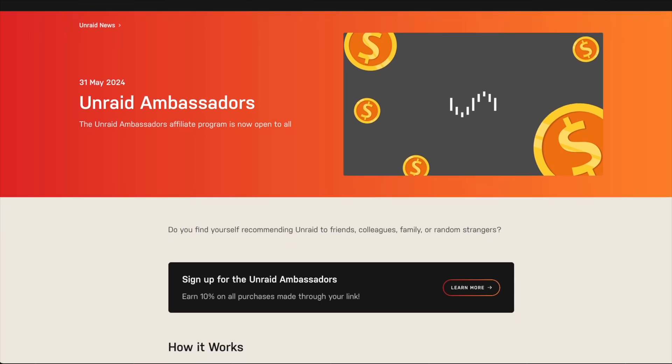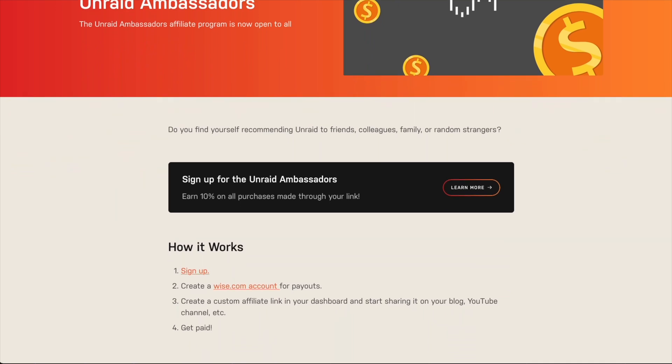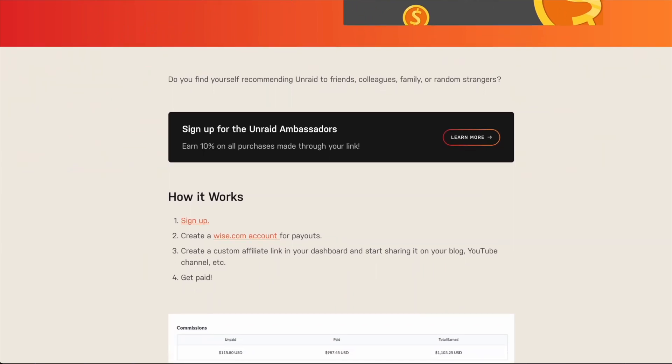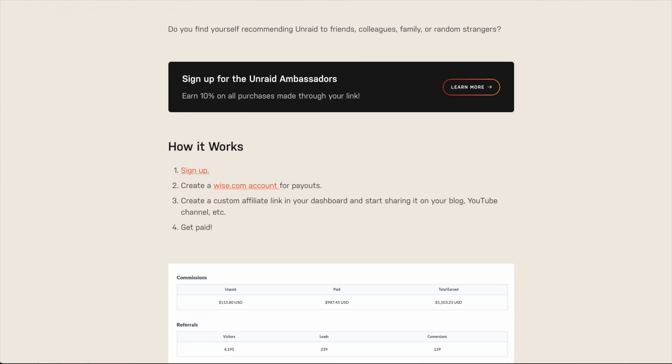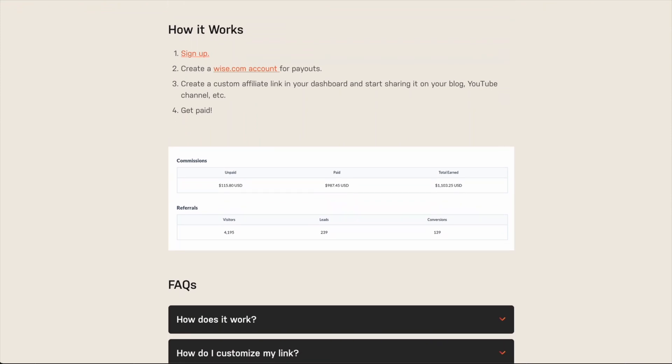Are you the type of person that talks about Unraid to pretty much everybody? Well then you might be interested in the Unraid Ambassadors program, where you can earn a 10% commission for every license you sell. You don't need to be a content creator to sign up — you can literally just be an average Joe who's enthusiastic about Unraid and wants to help spread the word or get other people started with their own NAS at home. All you have to do is go to wise.com, create your account, and you'll get an affiliate link to hand out to anyone.